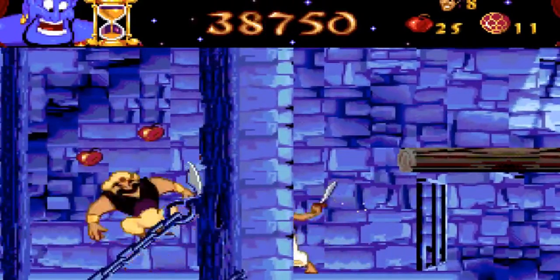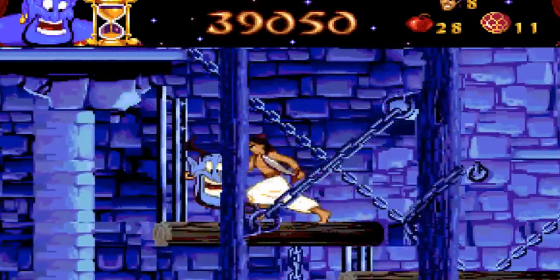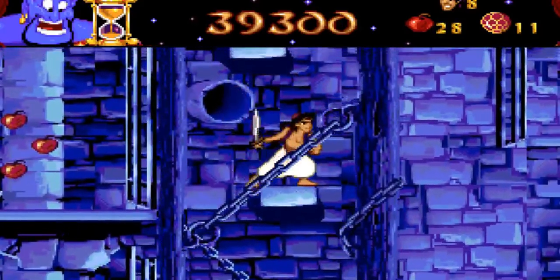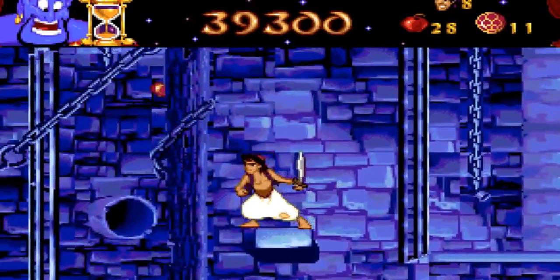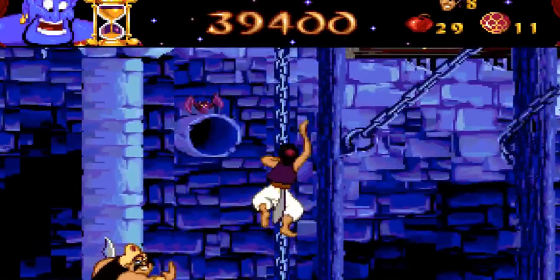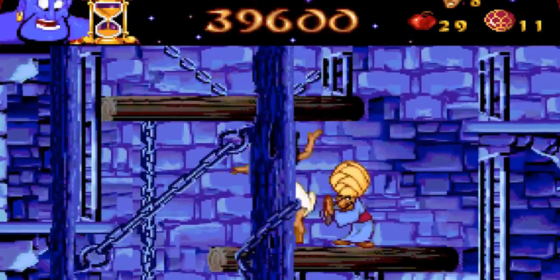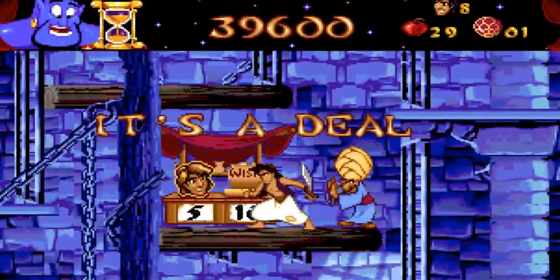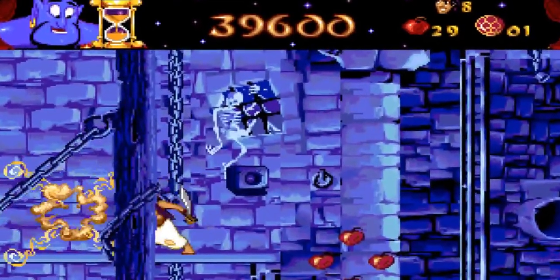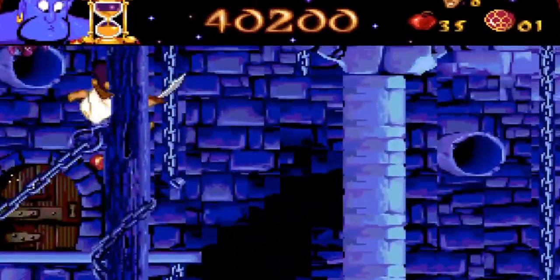There's a restarting point. Every time I lose a life I start from 10 apples. There's the shopkeeper — I'm going to get a wish from him. We have enough lives for now. I'm not sure where to go here — I think I need to go up. Yup, up it is. This one can be pretty confusing actually.